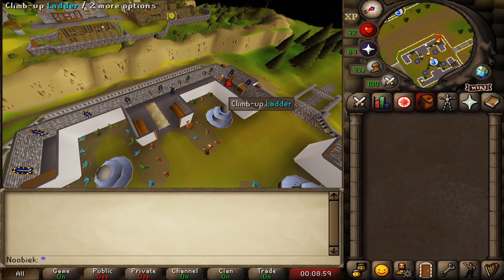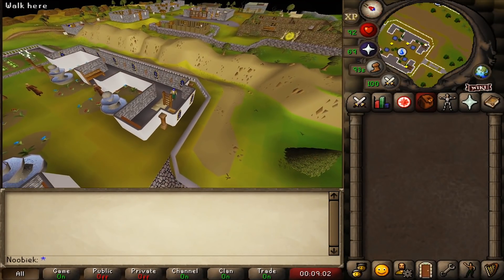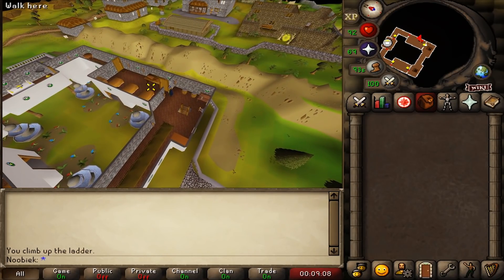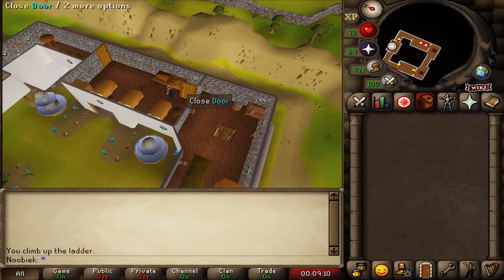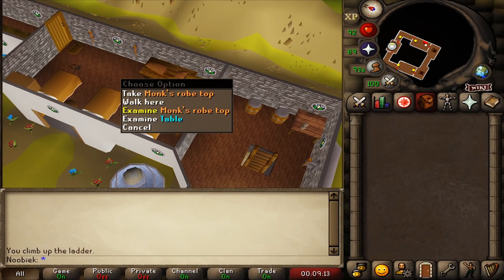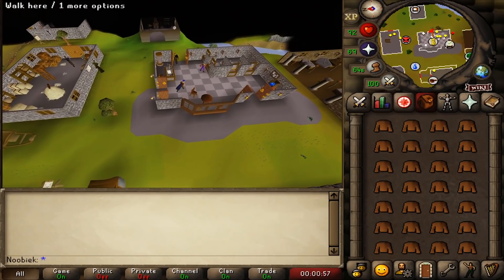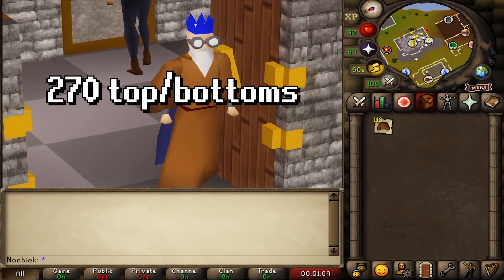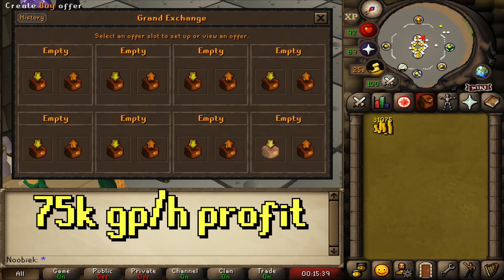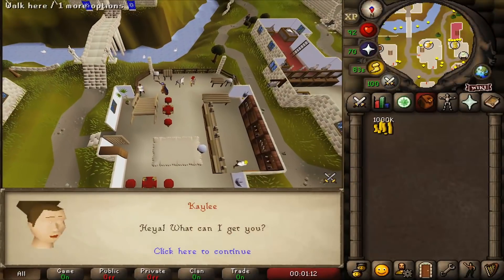In this next method we'll be collecting monk's robe tops and bottoms. You'll need 31 Prayer to access the area in the monastery, and you'll have to climb the eastern ladder to reach the room with the robes on the table. You can pick up only the robe top, which is slightly more expensive, or pick up both, then quick-hop to the next world. Deposit at the Edgeville bank. You can collect around 270 robe tops or bottoms, resulting in 75k GP per hour.